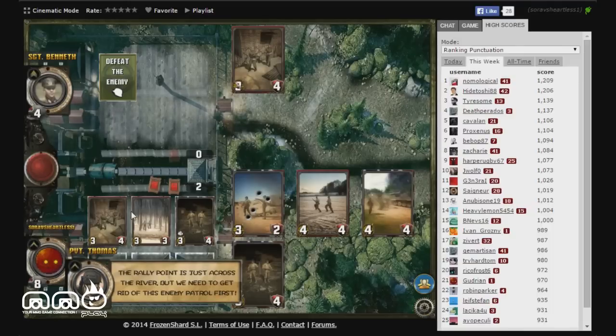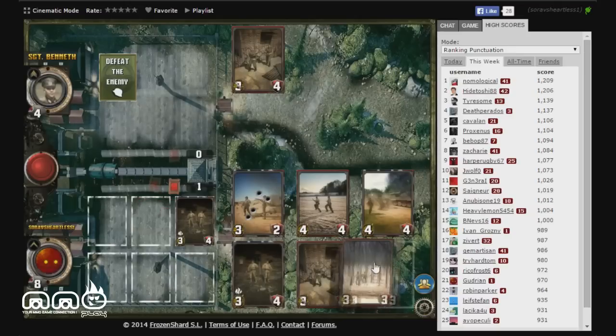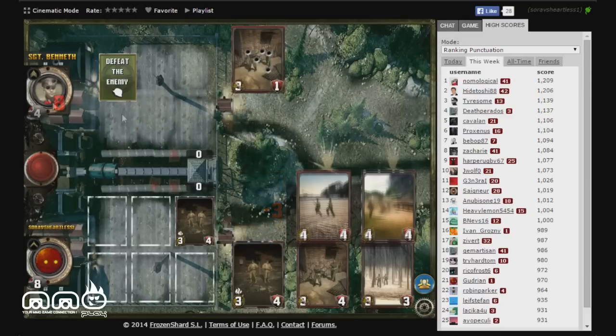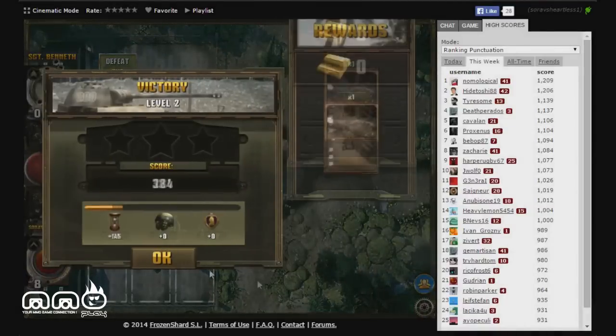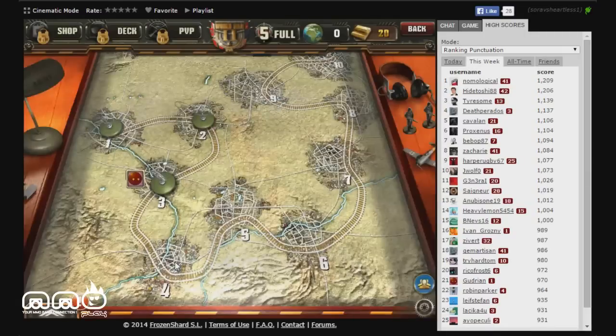We put down another support card and a second support card, end our turn, do the trade-off, and finish him off — minus eight damage with only four health left. We claimed another victory.